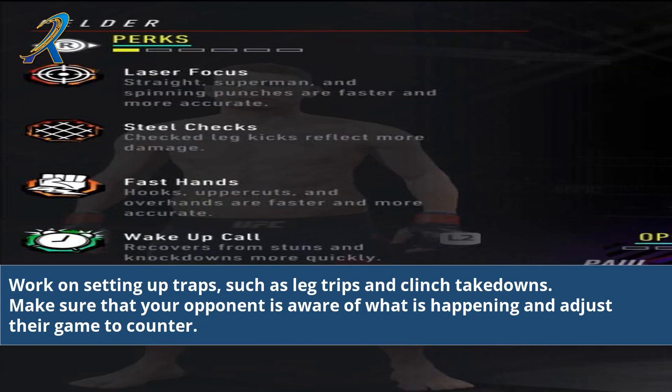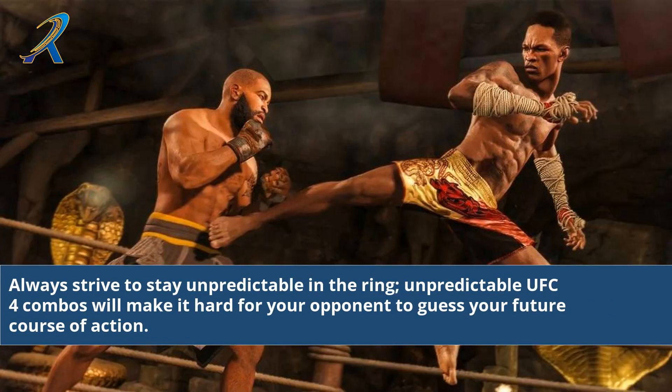Work on setting up traps, such as leg trips and clinch takedowns. Make sure that your opponent is aware of what is happening and adjust their game to counter. Always strive to stay unpredictable in the ring — unpredictable UFC 4 combos will make it hard for your opponent to guess your future course of action.